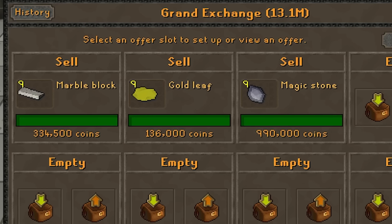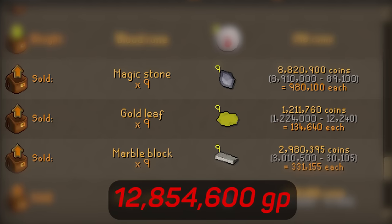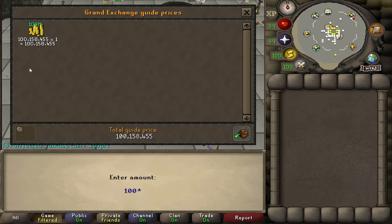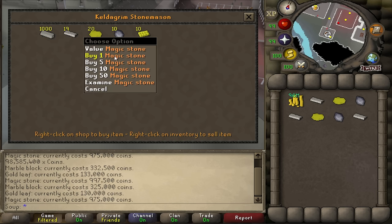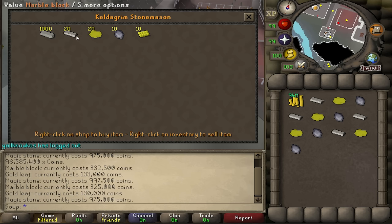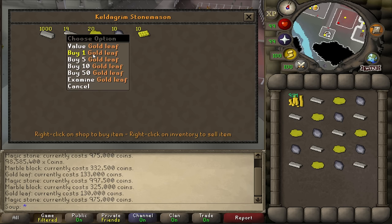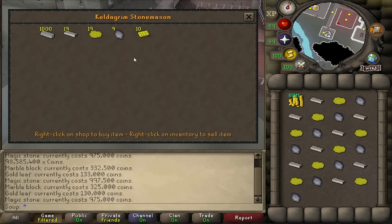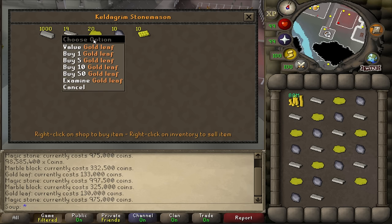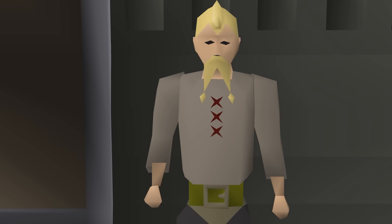All 27 items sold for a total of 13,013,055 GP. It cost 12,854,000 GP, meaning a profit of 158,455 GP. If done efficiently, you could get about 9 full inventories per hour — at 158k profit each, that's around 1.4 million GP per hour. But your initial investment would be 115 million GP, making this a true high-risk, high-reward method. Money can definitely be made — just be careful.